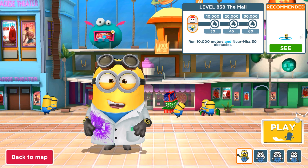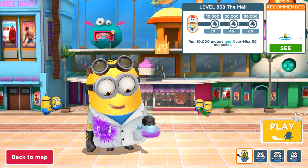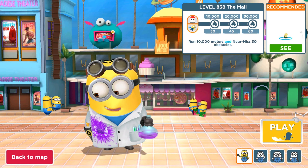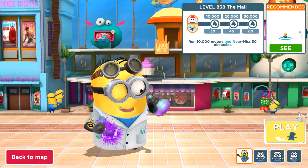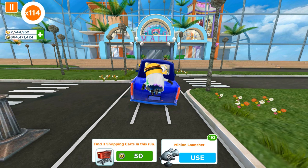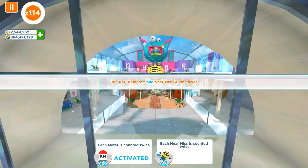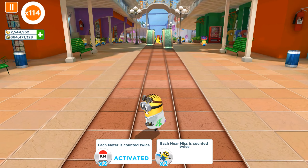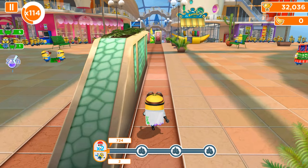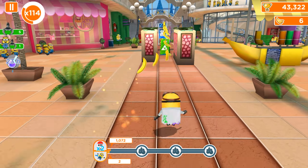Hey guys and welcome back! Today we are playing an old version of Minion — lab coat minion — and it's level 838, Minion Mall map, where we have a double objective mission: run 10,000 meters and near miss obstacles 30 times. So we're ready, let's run! We can activate shopping carts, and each meter is counted twice with the multiplier.